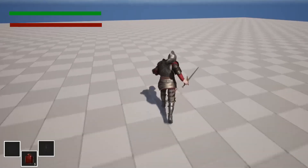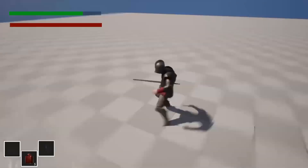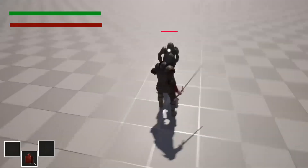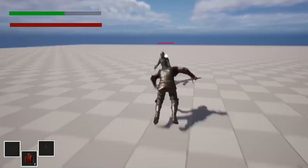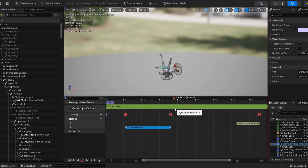Next we have directional rolling. If the player character is moving normally, they can roll in the direction they're facing or moving. If the player character is locked onto an enemy, they can roll backwards, to the left, to the right, or forwards. With dodge rolling, we also set up iframes, so during specific points of the dodge roll animation, the player character can't be hit.